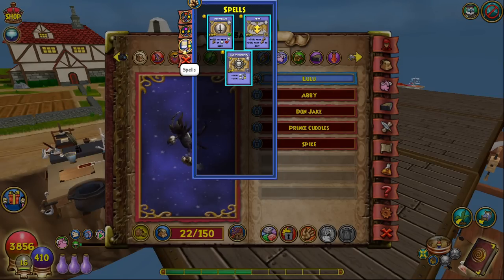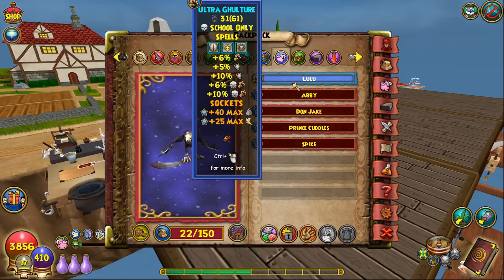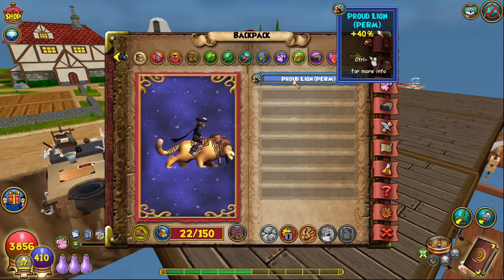It is a death gulcher with triple damage, double resist. Damage is always consistent — there's nothing enemies can do to counter it besides shielding, which you can counter in turn. I don't recommend any critical or pierce on the pet: pierce is only useful against tower shields, and critical is only useful if you can reach 100%. Since you're soloing, you also want as much universal resist as possible. The mount is just a Proud Lion — the 40% speed boost makes running and questing a lot faster, and you can buy it with gold from the crown shop.